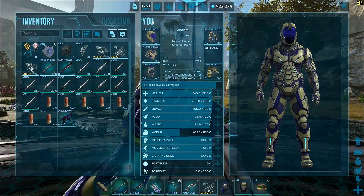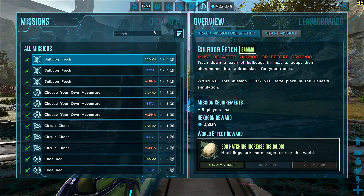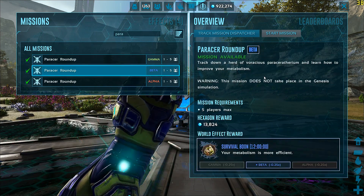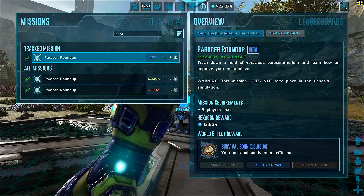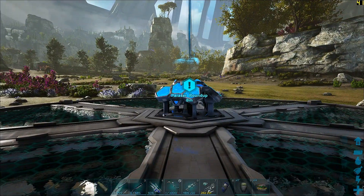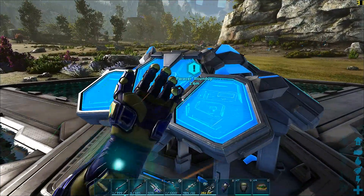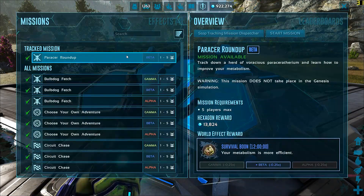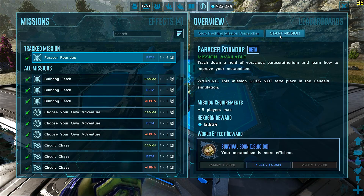To start the fight you need to first find a mission terminal, which is very simple — you just select the mission you want, press the track button and it will display the closest terminal to you. Then you go into the terminal, select the mission list, and press start.